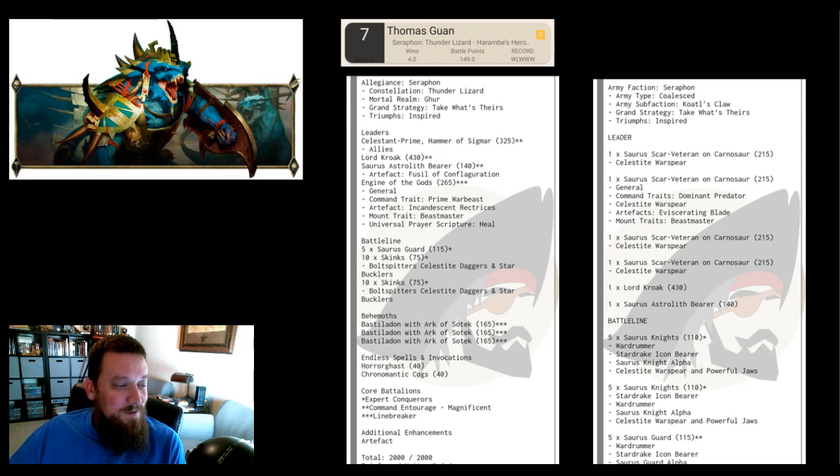He's got some Guard, some Skinks, and a couple of endless spells — the Horghast and the Cogs. Cogs are great with Kroak; you pop those on Kroak and you're going to be pulsing his spammable spell. His Engine of the Gods doesn't have an Arcane Tome, but you'll be pushing Kroak's spells out 16 inches with the Astrolith. Position it well and you're pushing those spells in a pretty good area, especially with Cogs giving you all those re-rolls.